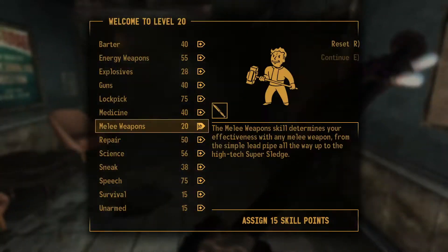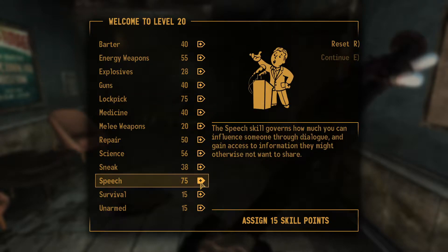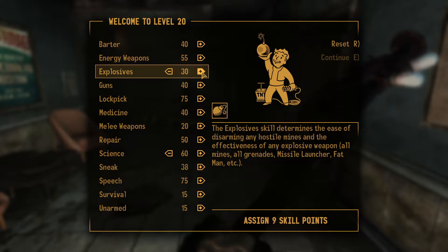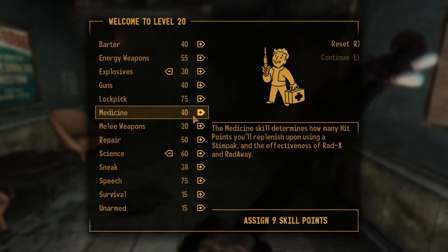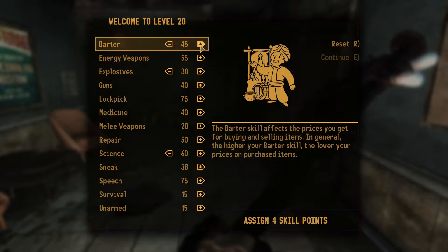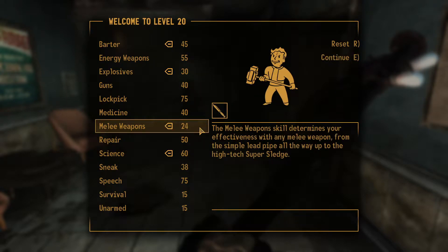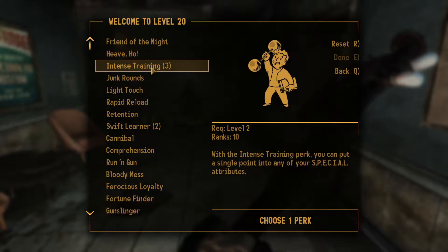I leveled up again — we are flying through this DLC, leveling up every which way. Let's upgrade Science to 60. It's also helping with some of the areas I'm not super well-rounded in, because it's giving me a reason to upgrade Science, Melee Weapons, Energy Weapons, things like that. And since Melee is still at 20, let's take Melee up by one. All weapons fly farther and faster.